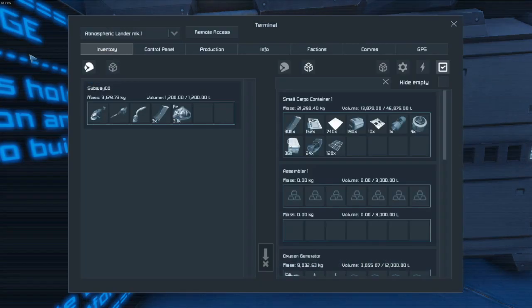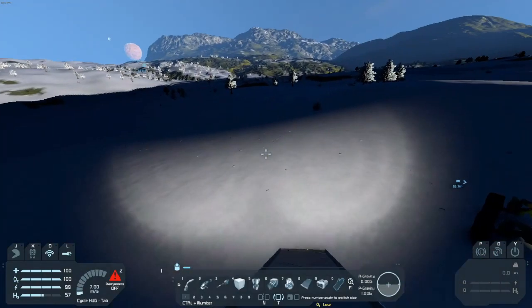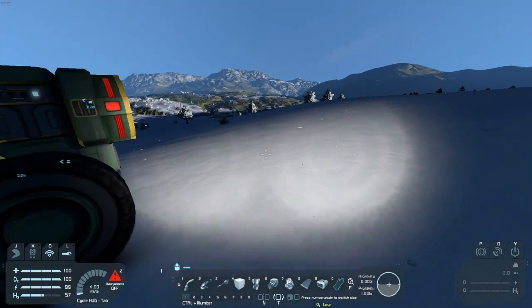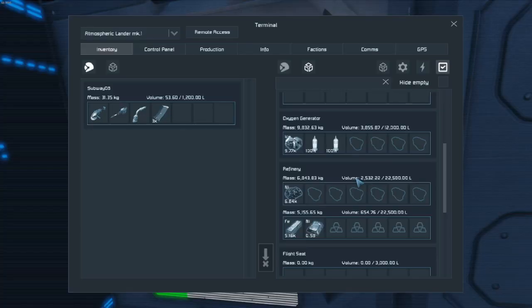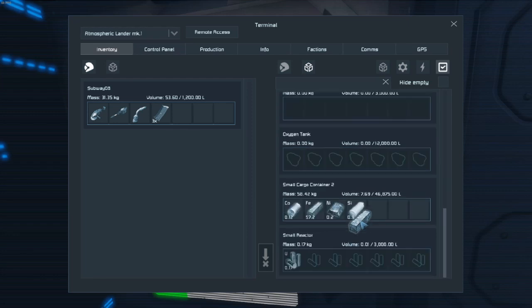I think I can just throw this in here and it'll grab it. Alright, I'll be right back once I throw all of this into the refinery. I went ahead and got everything thrown into the refinery. All the iron's already done; the nickel's going to probably take a while because it's harder to refine than iron.